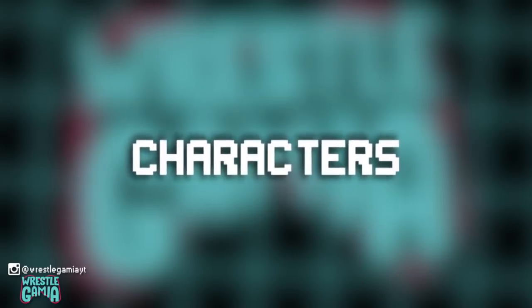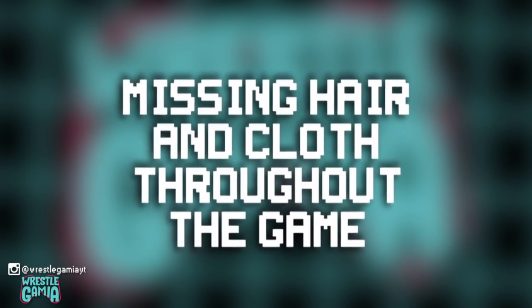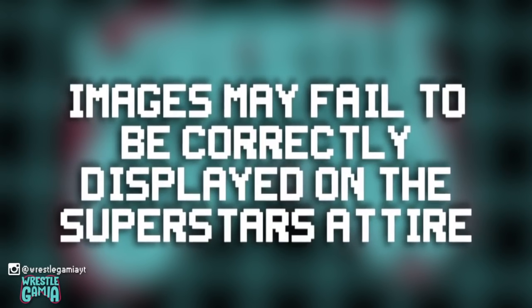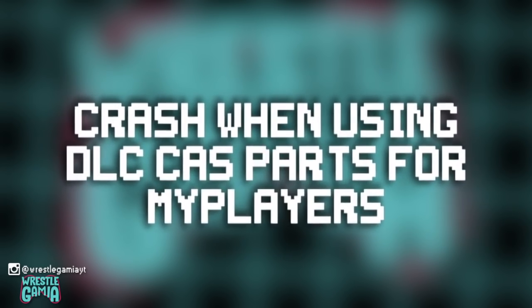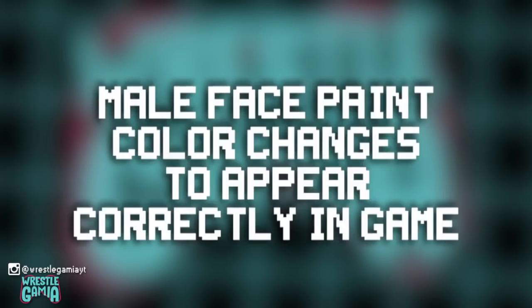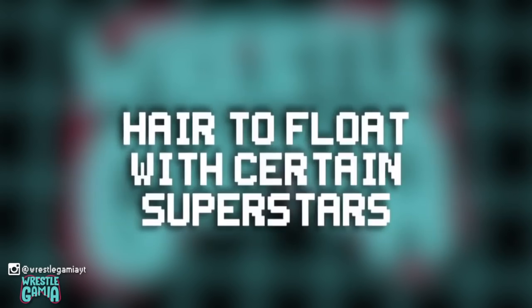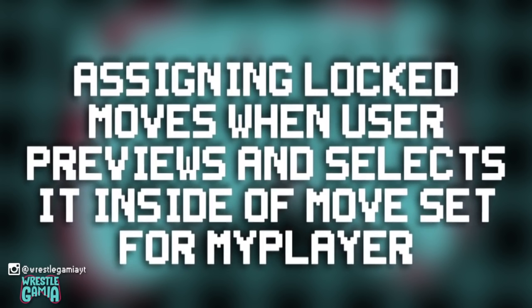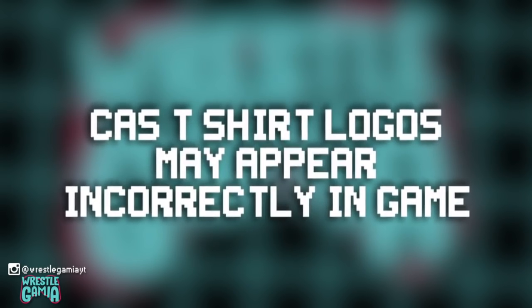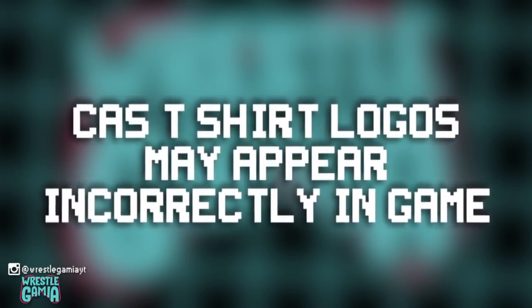They also added improvements to characters including general improvements to hair and cloth behaviour, missing hair and cloth throughout the game, some images failing to be correctly displayed on superstars' attire, crashes when using DLC created superstar parts for My Player, male face paint colour changes appearing correctly in game, hair floating with certain superstars, assigning locked moves in move sets for My Player, and created superstar t-shirt logos appearing incorrectly in game.